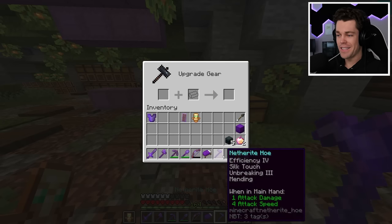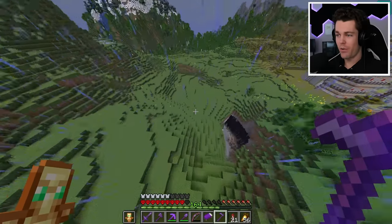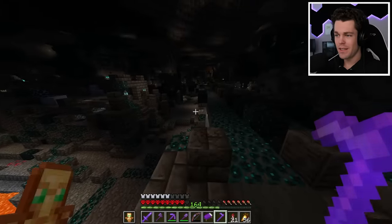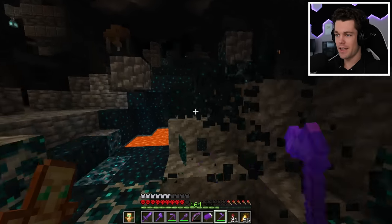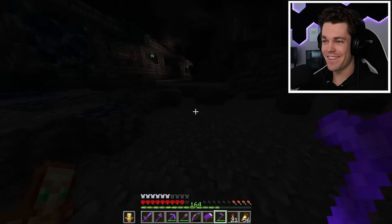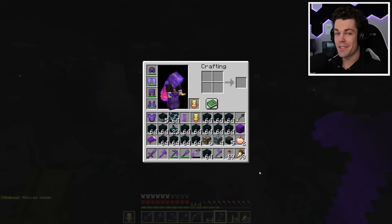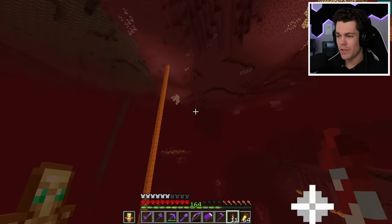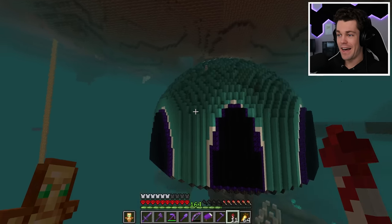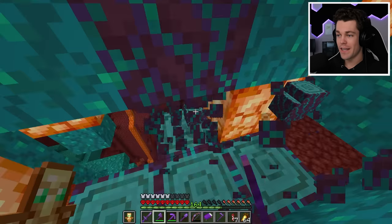That's more like it. Now all I have to do is find an ancient city. There's actually one right underneath my base over here. There isn't that much skulk left because I already mined a lot for XP, but there's still some patches I can mine up. I completely drained this ancient city of skulk. And there we go — all the skulk I need to complete this build. Now up next is 10 stacks of warped planks, which hopefully shouldn't be too hard to get since my entire nether hub is built out of them. I just have to find a warped forest and get to collecting.